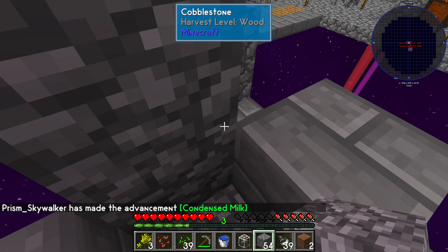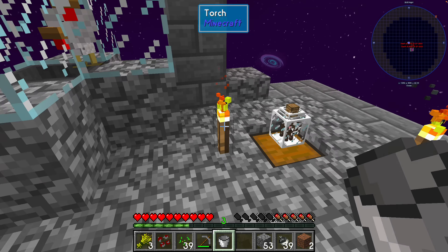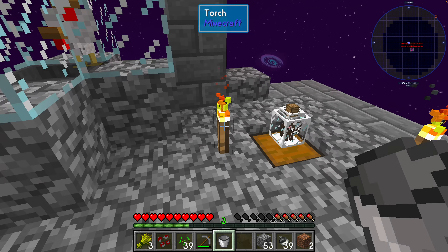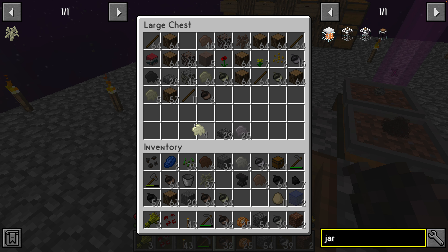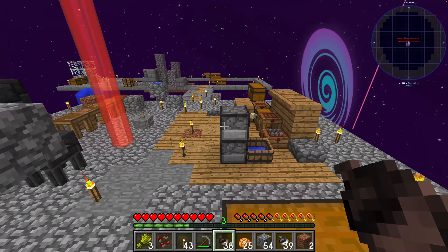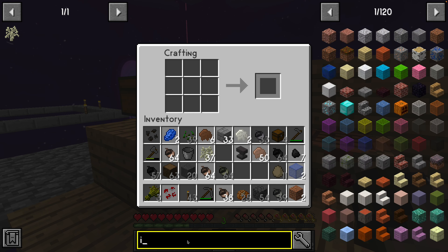Now where is the milk being stored? I wonder if I put a chest down here does it automatically funnel in. We have got some of the materials we need for a cake — we've got the wheat, we've got the milk, we have the eggs. I think it needs over 8,000 so give it a little bit. In the meantime we could talk about our iron production — I've been working on iron production. If I go over to my iron farm right here I've got all of this iron ready to be turned into a molten block.